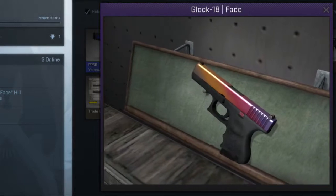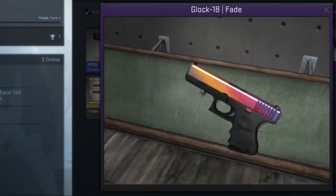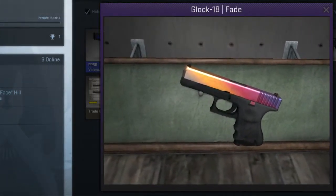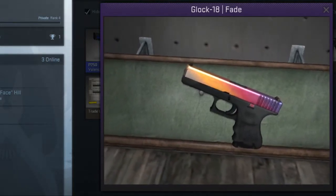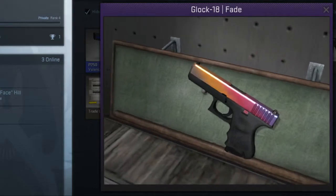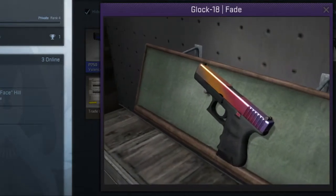At number two we have a huge community favorite, the Fade, which surprisingly isn't my number one. Only dropped on the map Assault, this rainbow pistol fetches a heavy sum on markets like Lounge and CSGO Stash. At an average price of around $275, this skin is great but comes with a fairly steep price.